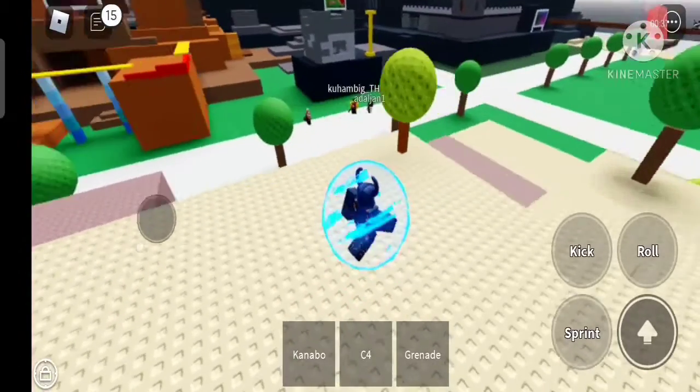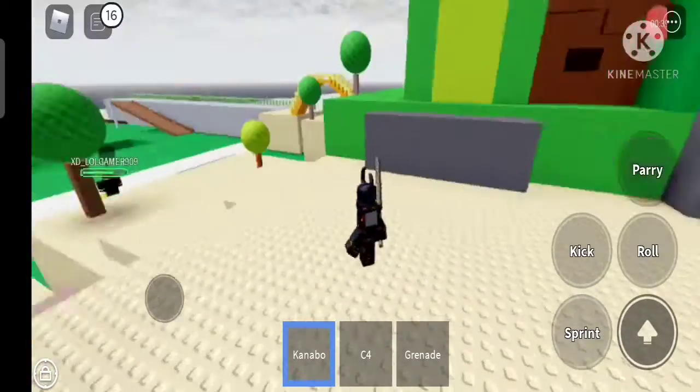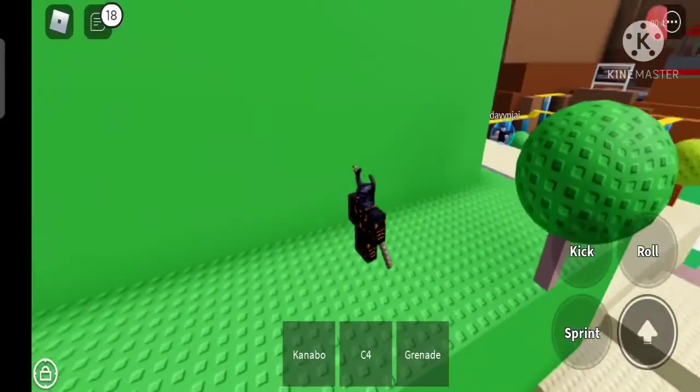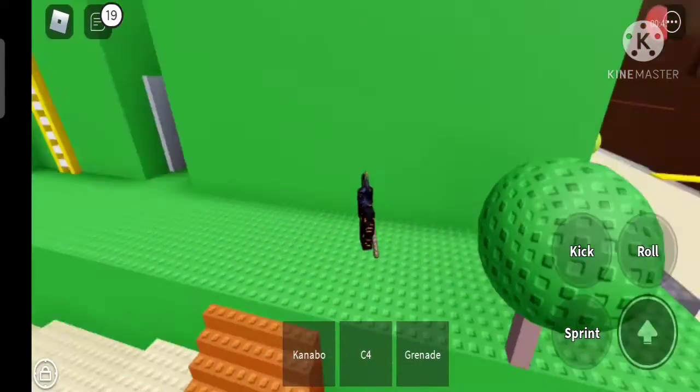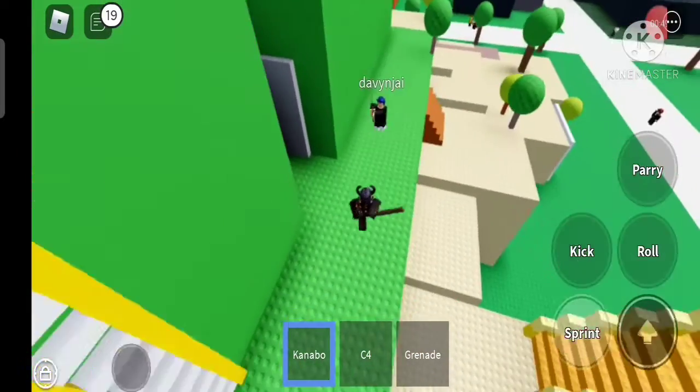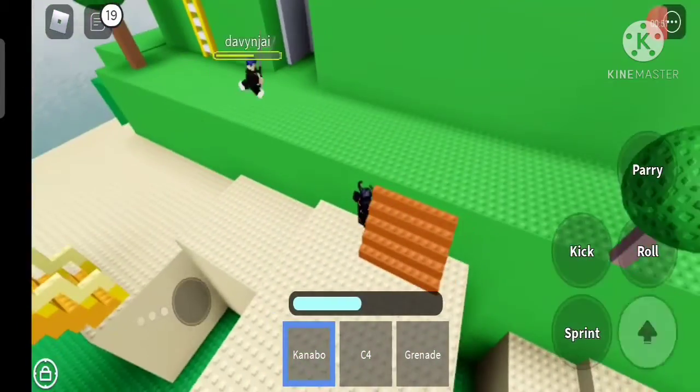So the tools are the parry, the roll, the run, and the kick. They can help you win a fight. You can use them by pressing the buttons here. Also, parry can only be activated if you are holding a melee weapon. This is an example of using these tools.